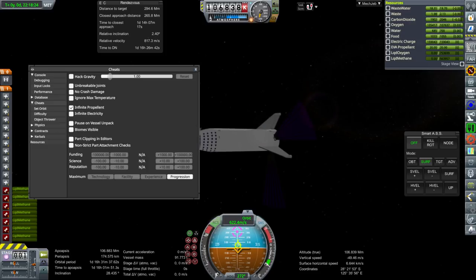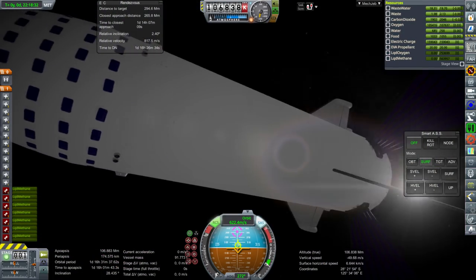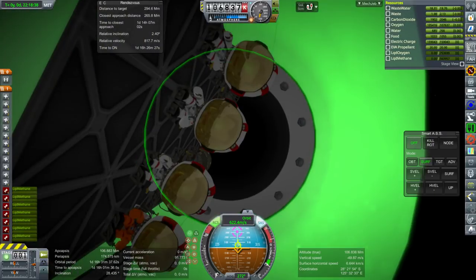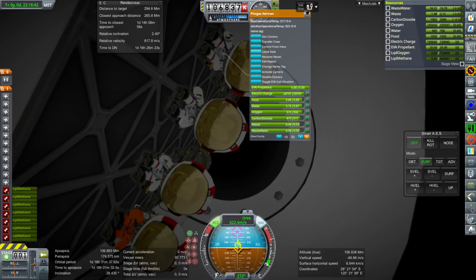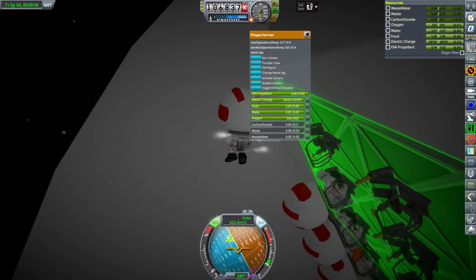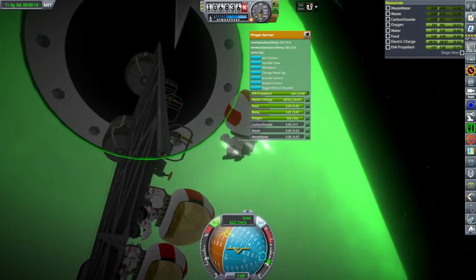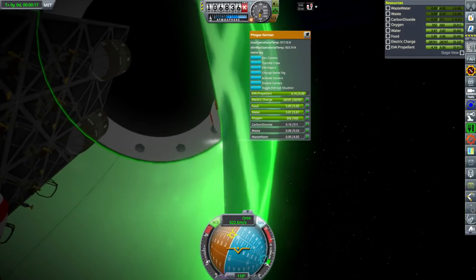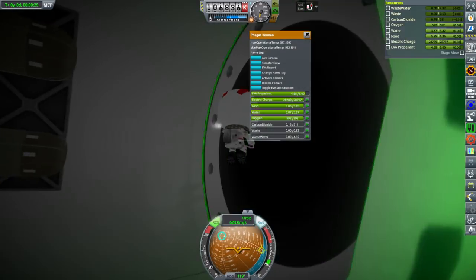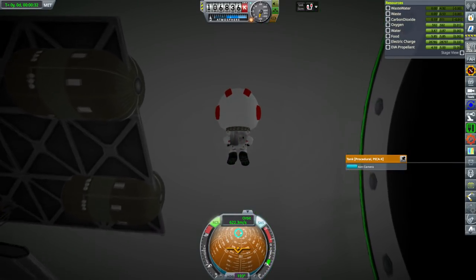So our four Kerbals are stranded in orbit. Let's see if we can change view to them. That's one problem — they're not in an IVA situation. We're going to have Fogas leave the seat. Now we can look inside. RCS — let's test the internal RCS capabilities and collider. Yes, the collider works. Fogas cannot accidentally leave the spacecraft, which is important. I'll have to build in some sort of airlock or something — right now they can't go on EVA. Lots of work to do as far as this is concerned.